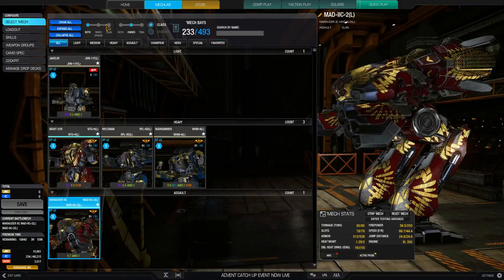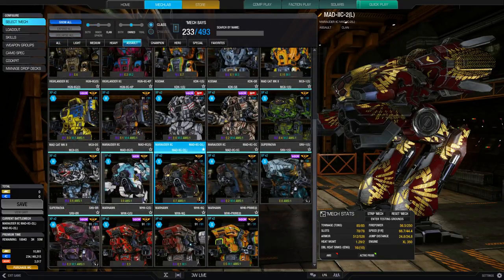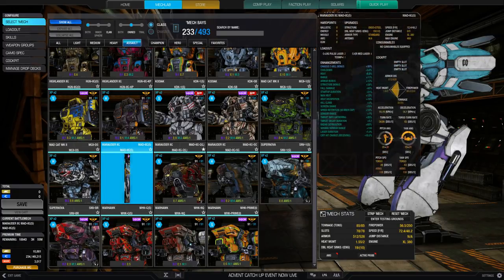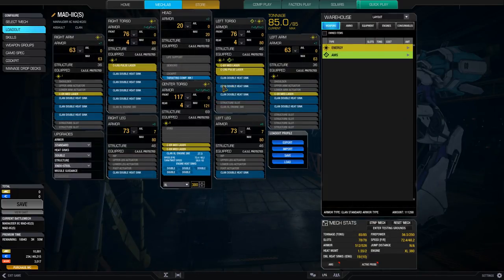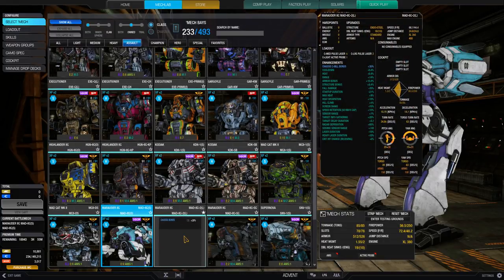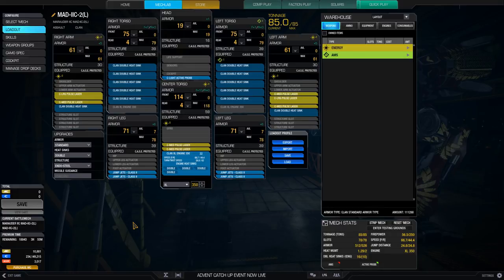Let me take that off favorites and go to assault clan to compare. My other Marauders have similar designs — I've got my Marauder 2C special from the collector's pack. That one has a lot more torso-mounted weapons because you've got the energy weapons in the side torsos and only one thing in each arm. This build is definitely more arm-based, so we have to remember that the majority of our firepower is on the arms — that's what we need to focus on when aiming.